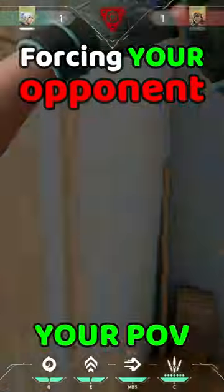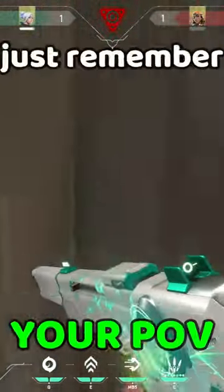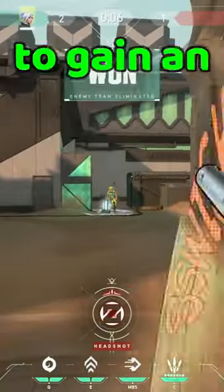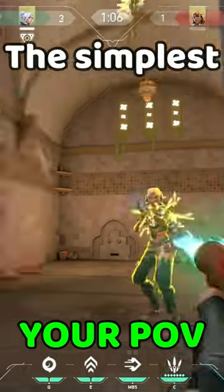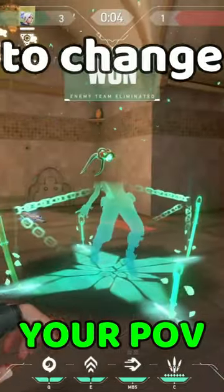This forces your opponent to rely on a wide flick. Just remember to pre-aim the opponent to gain an even greater advantage. Moving on to messing up the opponent's vertical aim.